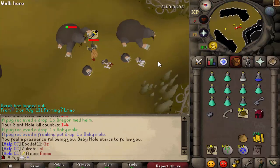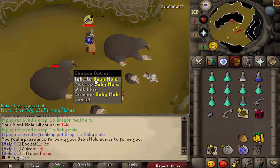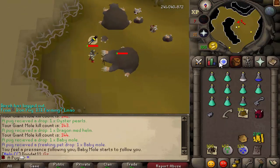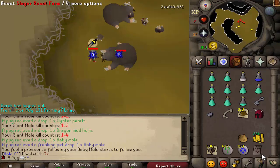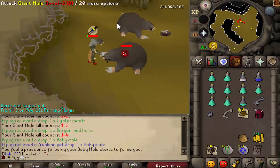If you read the chat here, I just got the baby mole pet. Is it standing on top of me? There it is, cool. I've actually just been literally killing these for Slayer with the Slayer reset form. I showed it in my last clip - I just keep getting giant mole tasks.